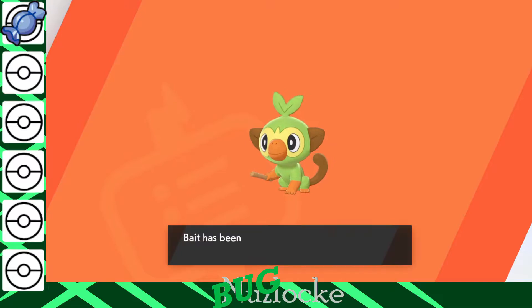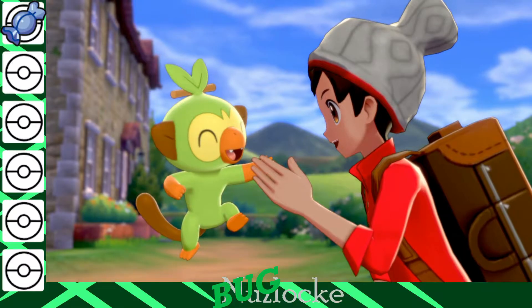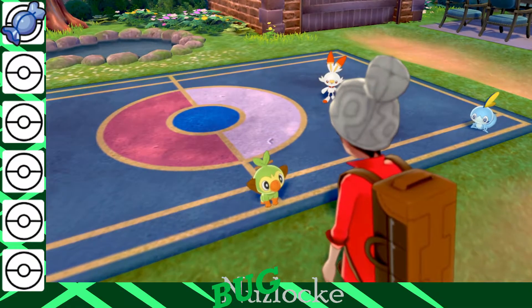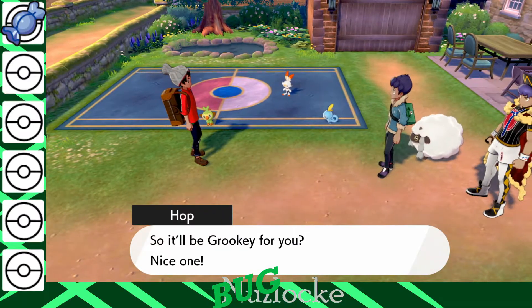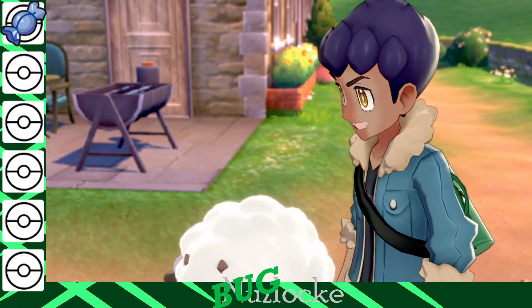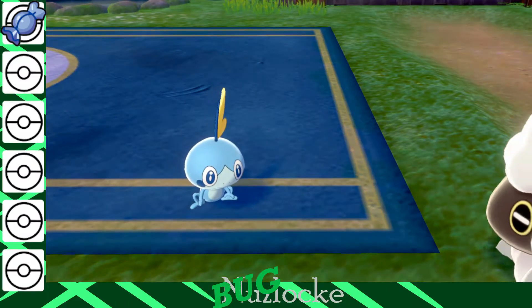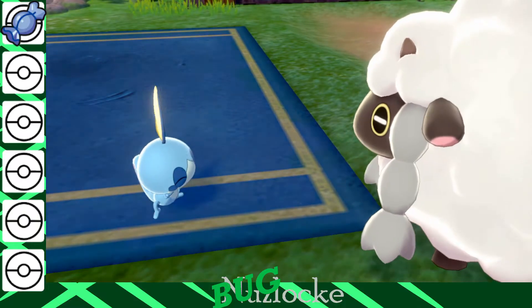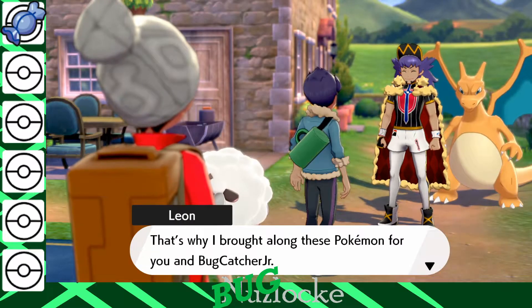Your job is to get me a bug Pokemon, buddy. You don't know what you're in store for — you're super stoked. So Hop is gonna get Sobble, a delightful little sea salamander friend, which is perfectly fine. Shouldn't be anything too crazy later game — water's not gonna be too ridiculous against most of the bugs we fight.